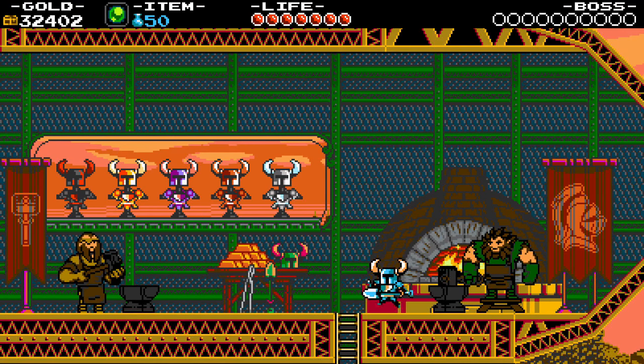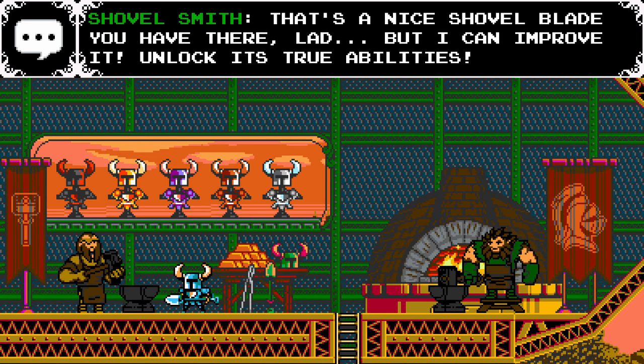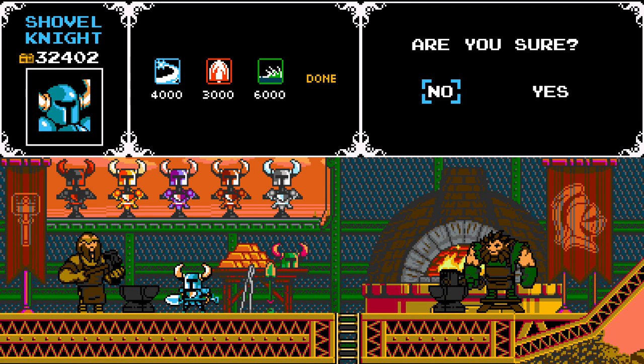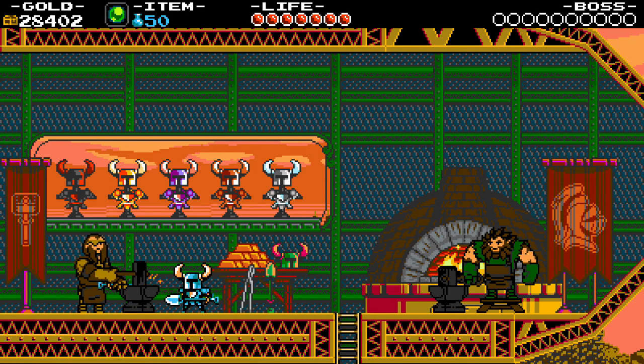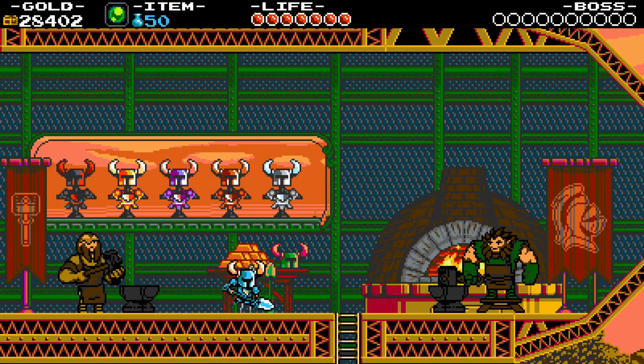This blacksmith on the other hand specializes in weapons, and these upgrades I will be buying. First up we have the charge handle — now we have a charge attack. When charging, I move pretty slowly even when jumping, so for newcomers this isn't the most useful move. But once you really know the ins and outs of combat and you've got a lot of enemy patterns memorized, you can dish out some serious damage, as the charge attack does twice as much damage as a normal attack and charges relatively quickly.